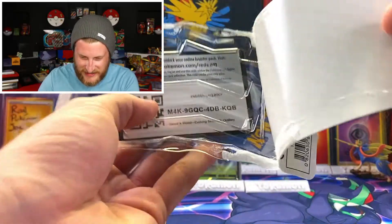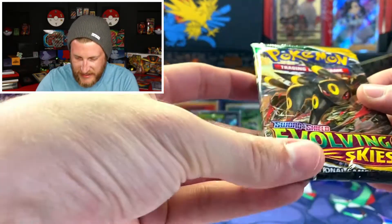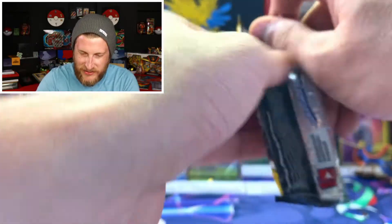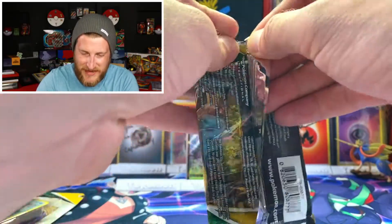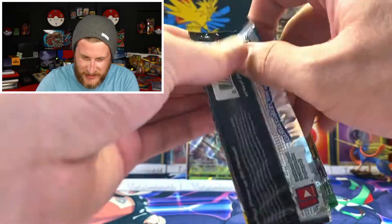Awesome, we got an Umbreon pack this time — there's that code for you to get this Octillery. The pack is a little bit beat up but that's okay. Let's see if Umbreon can bring us some good luck. I would love to pull the Umbreon Alternate Art V-Max — it just looks absolutely amazing.